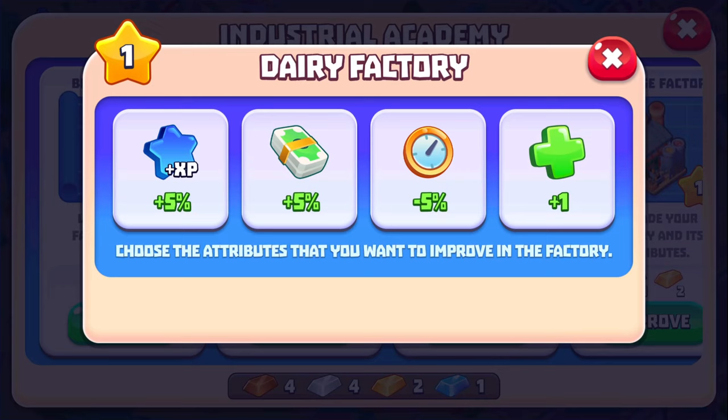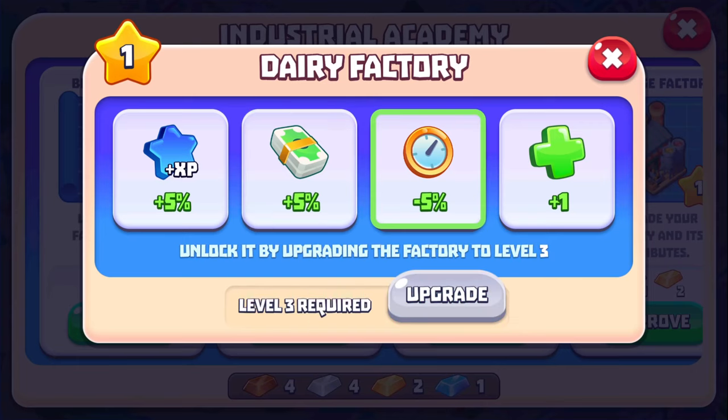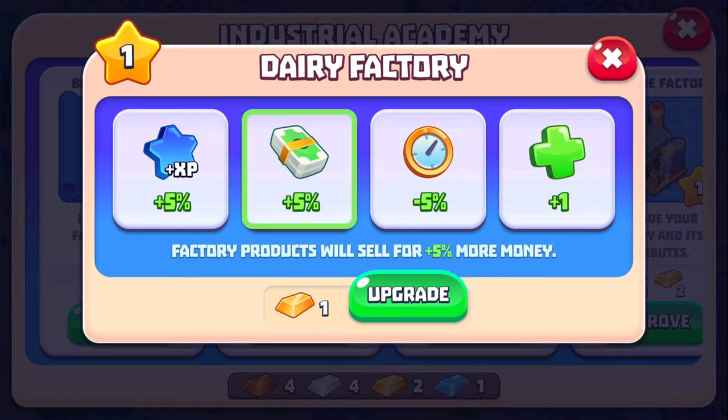Dairy factory — choose the attributes that you want to improve your factory. Factory products will give plus 5% more experience. Factory products will sell for 5% more money. I like time reduction, but I have to be level three for that, so I can't do that. If I have to choose between XP boost and more money, I'm going to choose the more money — because I don't really want to be rushed to level. Whenever I level, it wants me to buy something really expensive, and then customers say they'll wait in my store until I have it. So yeah, I'm going to go with the money.